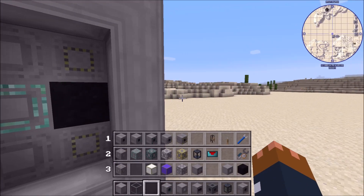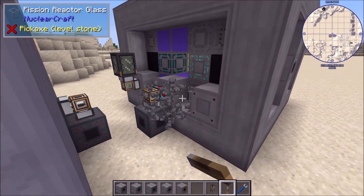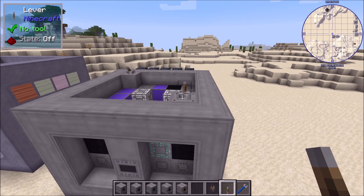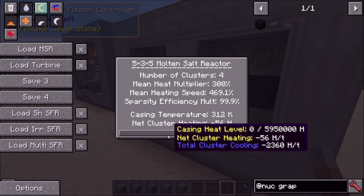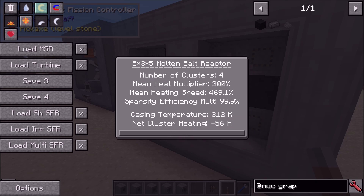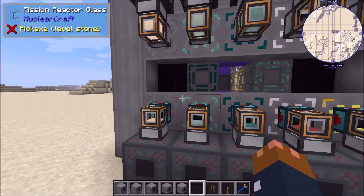Let's just get levers on all of these sources and this should turn on and be heat negative. Source goes here, source is on the top. When we turn this source on - there we go - our molten salt reactor is turned on. Minus 56 heat per tick, so that's minus 14 for each of those clusters. The number of clusters is four. Small sparsity penalty but almost nothing. The heating speed, which is the molten salt version of efficiency, is 470%, which is very, very good. So there should be a lot of molten salt being produced.